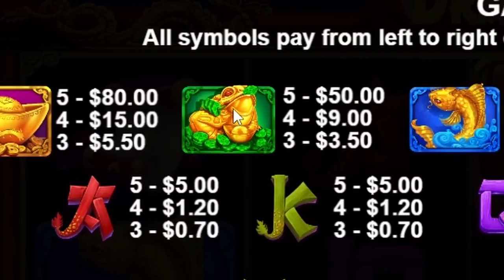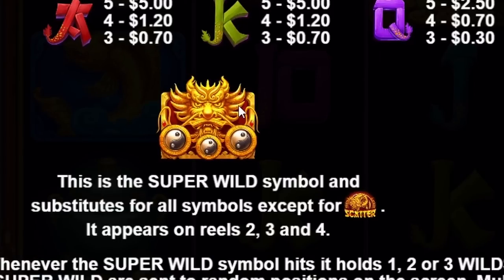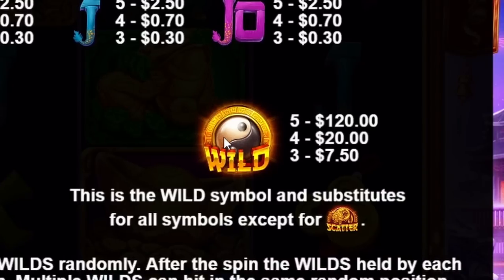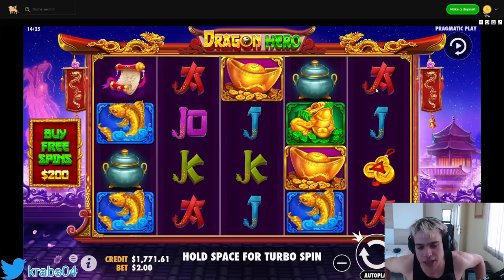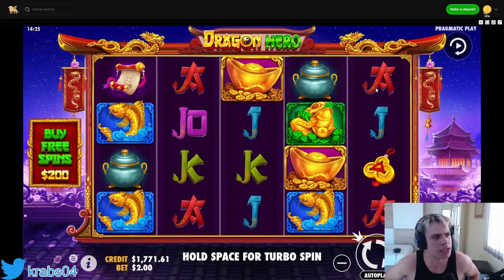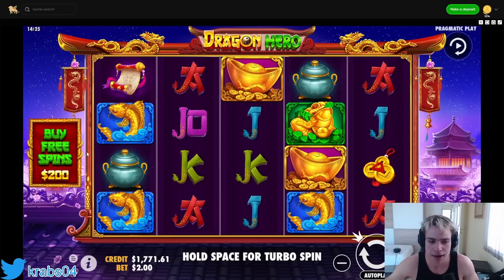There's also a green frog, blue vase, parchment, gold coins, a super wild symbol, and a scatter symbol. I've never seen anyone playing this slot - I think it literally just came out today, January 7th. We've got $1700 balance and let's get started!